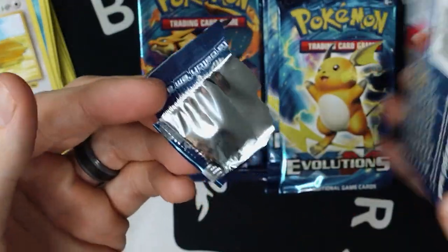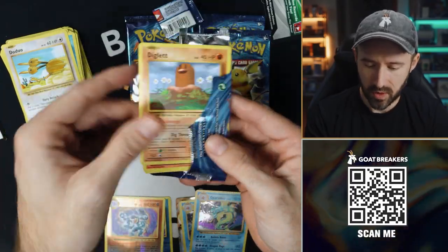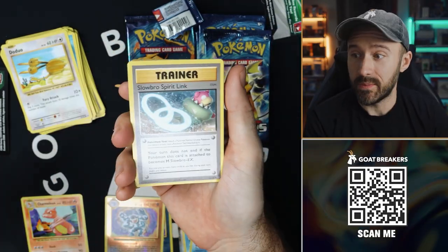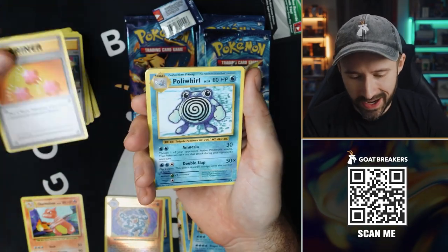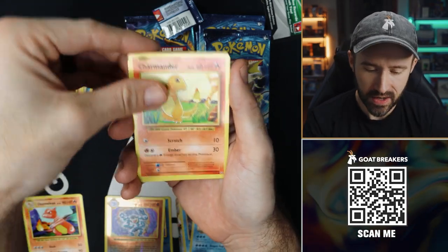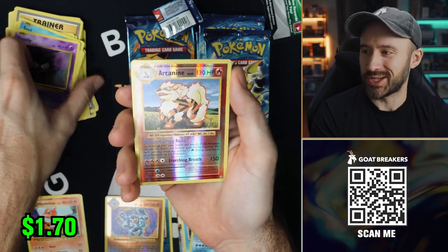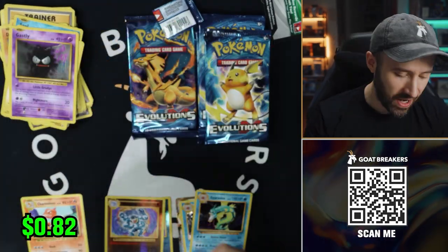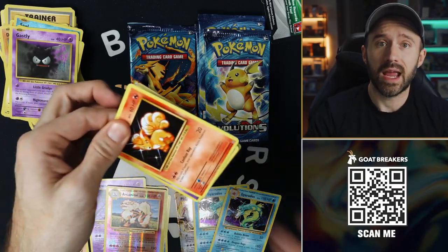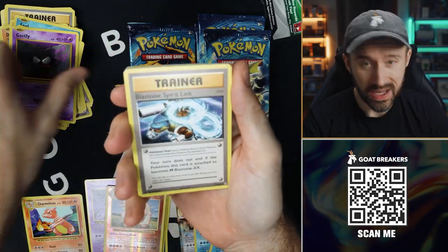No Charizard pack — this is like coming apart. I think I just spoiled the code on that, but let's see what happens anyway. Slowbro Spirit Link, Revive, Poliwhirl, Diglett, Charmander — you could still get a Reverse Charizard in a green code pack, so that is good. Seal, Magnemite, Ghastly... It's a Reverse Arcanine. I saw the red and thought maybe it was a Charizard. Mewtwo non-holo. These packs could have green codes and still give you a hit with those reverses, or a Reverse Charizard — something people do like.